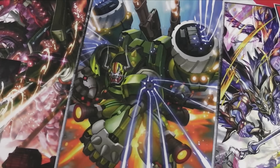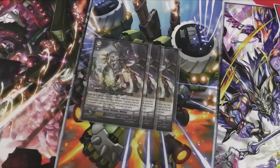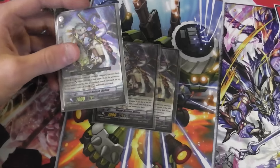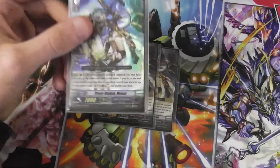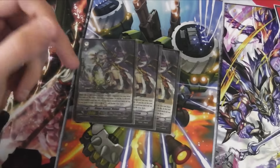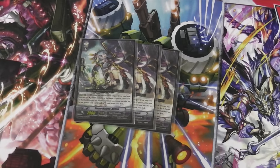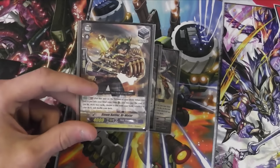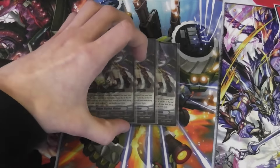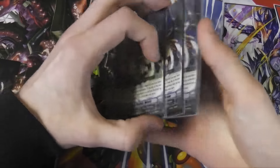For grade 1s I run 3 Steam Maiden Maileam — possibly my favourite grade 1 in Gear Chronicle. Her skill is a GB1: when this unit attacks a vanguard you may give it plus 4k, but if you do, you must return it to the bottom of your deck at the end of that turn, and then call a grade 0. You have to call a grade 0 — mostly for shenanigans, because if you've got Chronicle and haven't attacked yet you can put it behind, put it into the soul, and draw the card. It's mostly used to get a lot of hand advantage depending on how your combos are going.